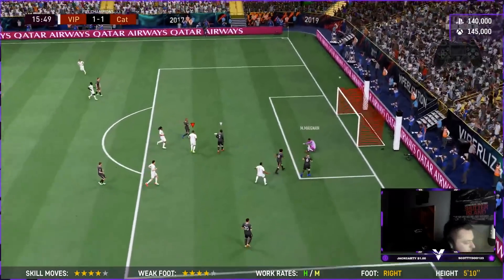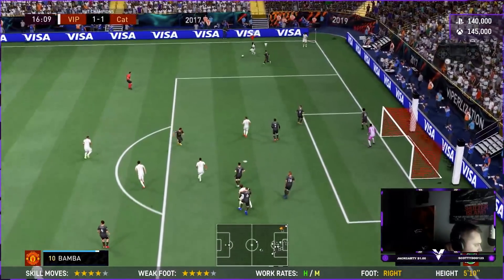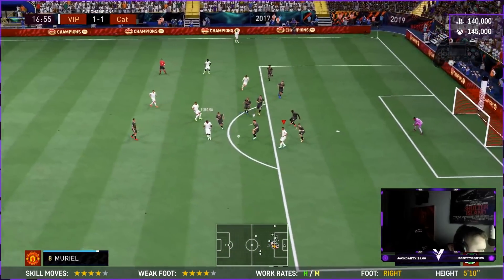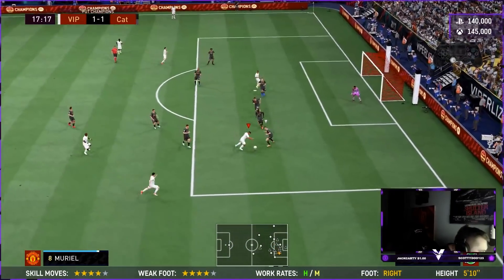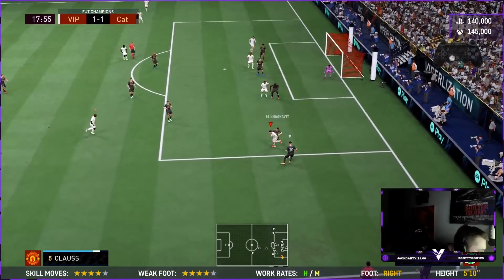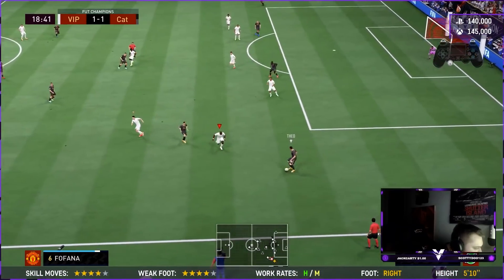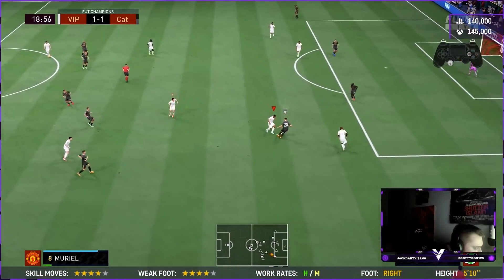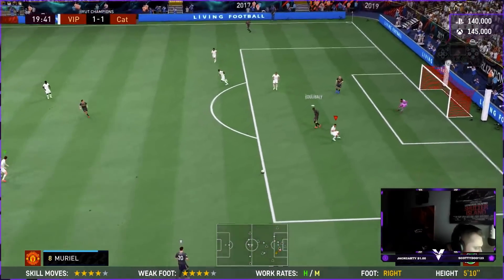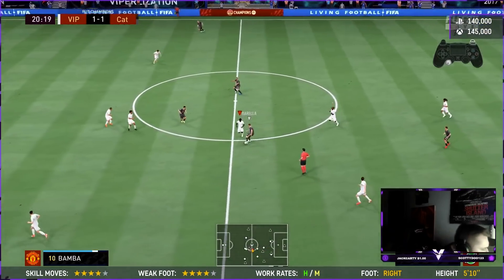Oh what a save from Maignan! He hasn't got good aerial ability, so Fofana over Muriel there. Oh my god he's good, he is actually very very good. I already knew he was good after the first game. To actually see it — his dribbling, getting a bit more on the ball with him. The guy I was playing before was just hogging the ball and not doing a lot. Yeah, his dribbling abilities are crazy.